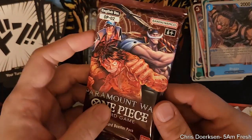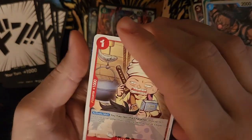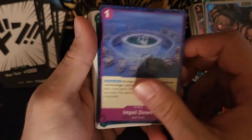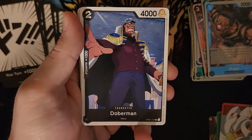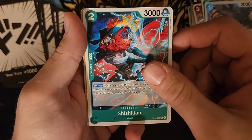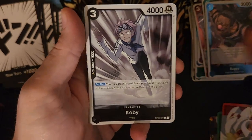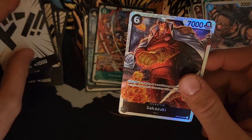It's the last pack, and like I said — you always gotta believe in the last pack. A Dugura, an Impel Down, a Trafalgar Law, a King's Dew, a Doberman, a Full Body, a Gekko Moria, a Squad. And — ooh — a Kobe and a Sokazuki! Oh, that's my second Sokazuki.